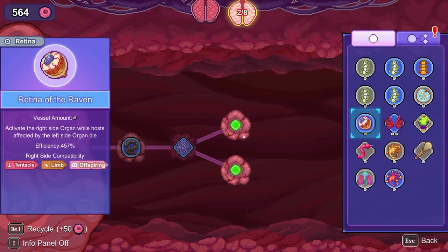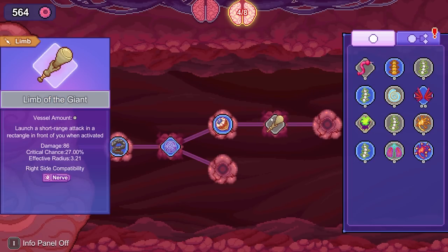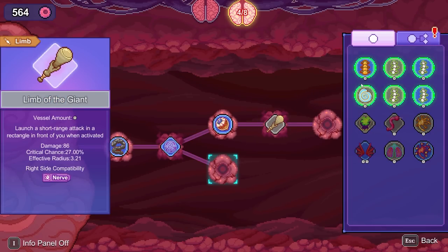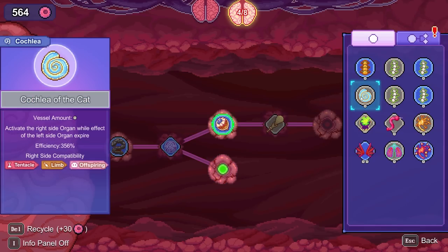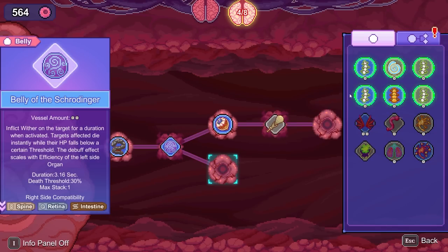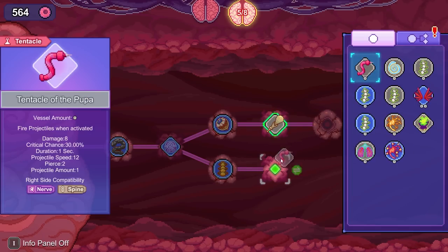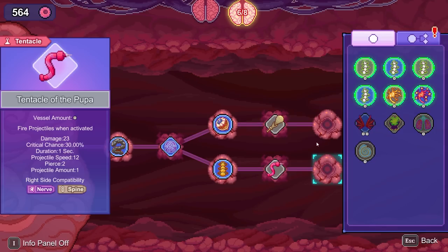Activate the right side when the hosts expire — that's really good. Spine of the Chimpanzee isn't bad. The effect of the left side expires, so either we have this trigger a couple of times or the other one trigger once. Definitely the chimpanzee. So now if I put this here, these ground things should be constantly shooting.